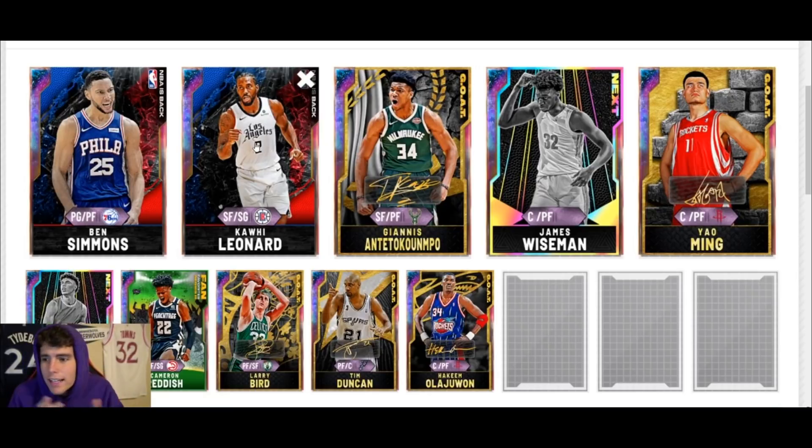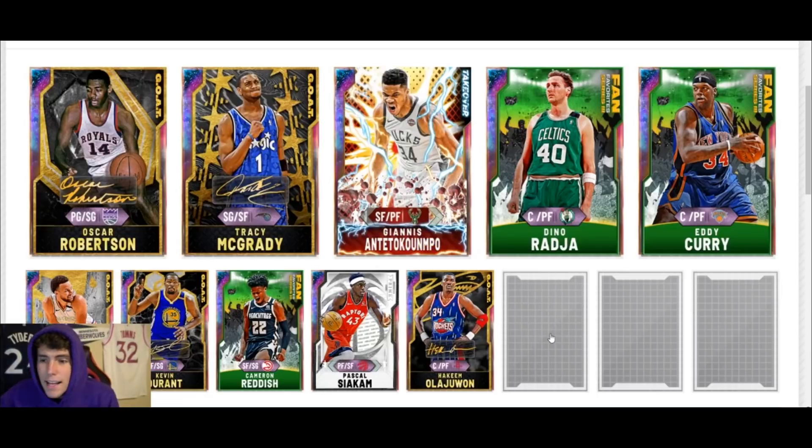I don't see any other option really available that you could possibly do. I like Tim Duncan, I like Hakeem, Larry Bird's fine, Reddish is good. You could keep LaMelo around if you want, plug in out-of-position LeBron — you can do that as well. But this is the squad I would rock out with.